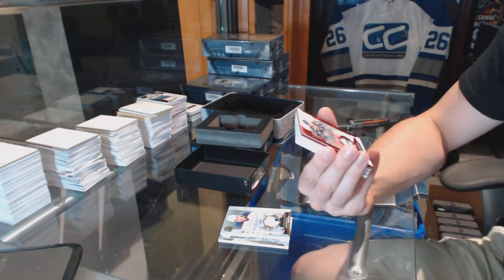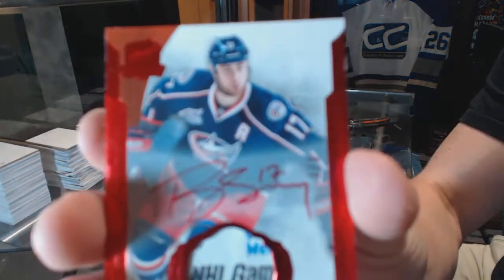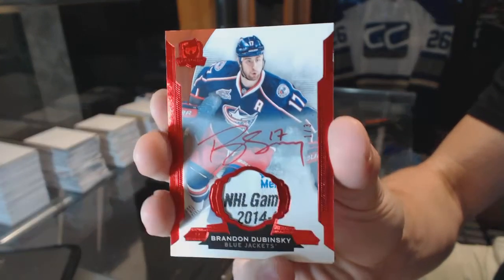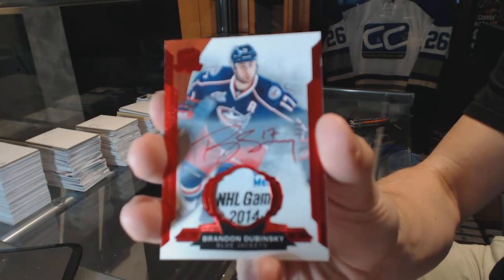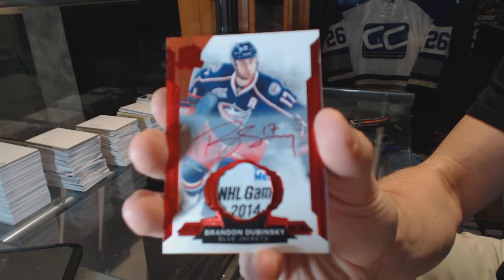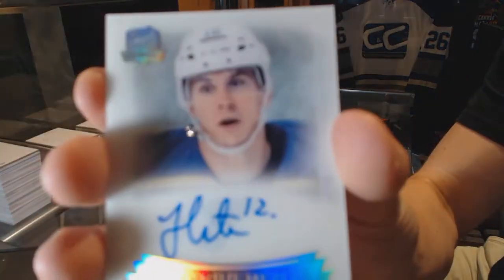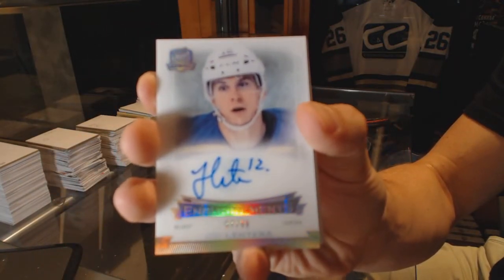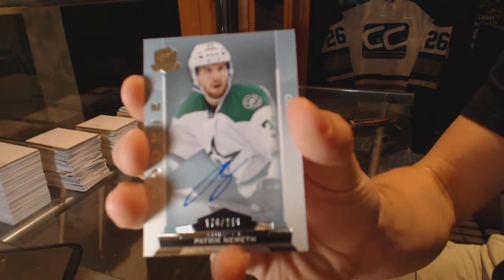We've got a base red tag auto, number one of three, Brandon Dubinsky. Another loaded tin — we're only three cards in. Enshrinement's auto, number 57 of 99, Yori Letera. Rookie autograph, number 249, Patrick Nemeth.